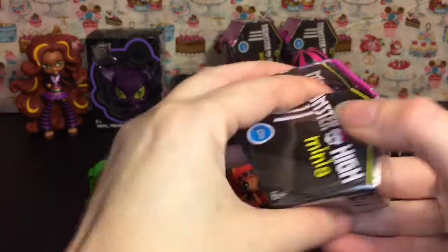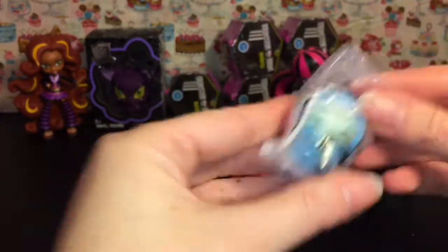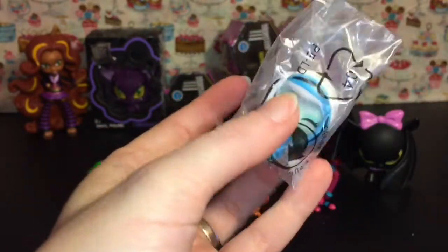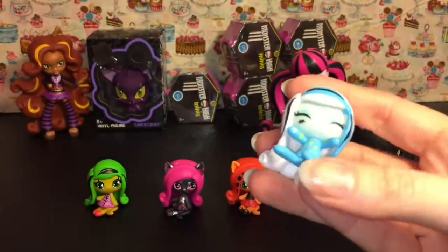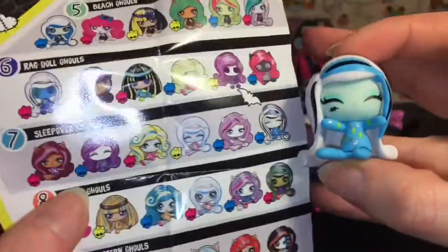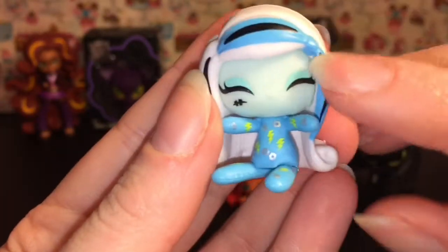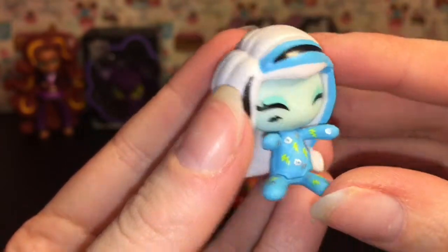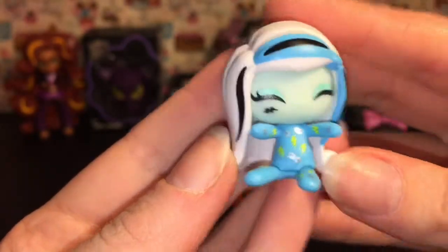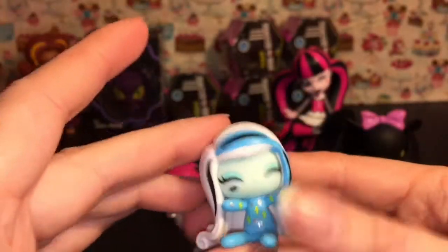Blind box number five — we've been having good luck, I hope I didn't jinx it! Oh yes, this is another new one — this is Frankie. This one's taped so let's cut her out of here. It looks like she's a sleepover ghoul and she is common. I love how both of her eyes are closed and she has little gears and lightning bolts on her jammies — super cute!